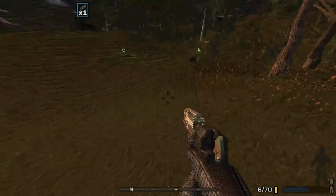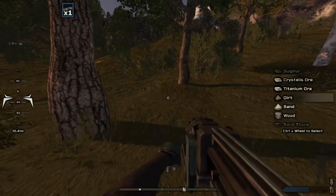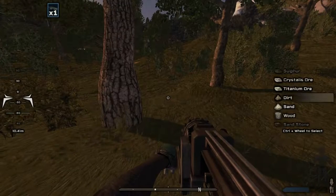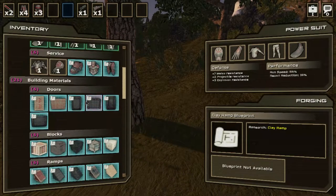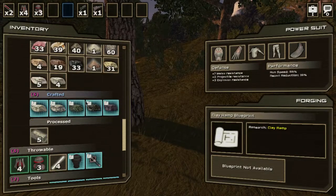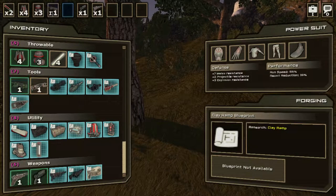Let's grab some wood with our ground pounder. Let me check the inventory — I want to find the founder's ground pounder. I do want to replace one of the guns with the ground pounder; we don't need that gun anymore.